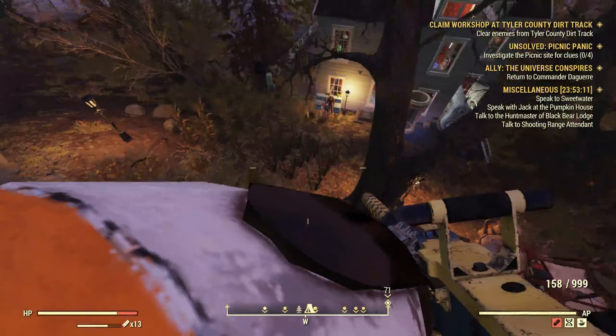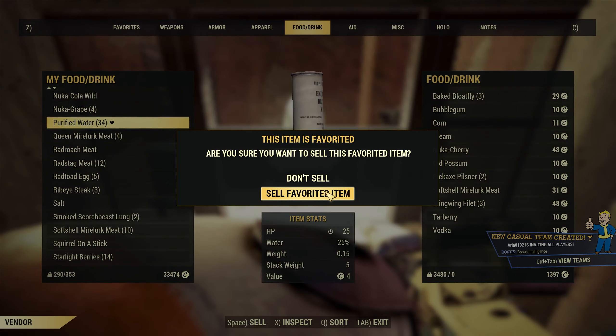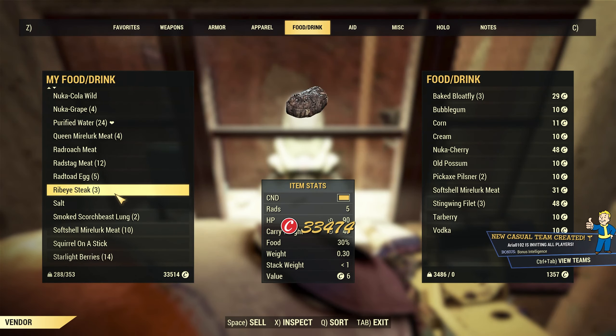Before we go to the vendor bot, you're going to want to get rid of Inspirational and put in Hard Bargain — whatever you have. Go to food and drink. Purified water will sell for 4 caps each. Selling 10 will give you 40 caps, which is quite nice.